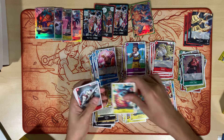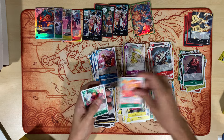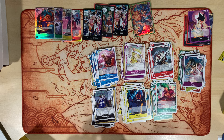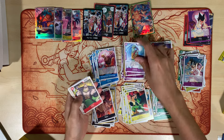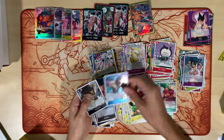Tonji, Jinbei, Porchemi, Baker, Baskerville, Sanji, Slow Slow Beam, Koala, Bartolomeo, Shaka, Foxy, Foxy, Monkey D. Luffy. Maha, Usap, Starry, Kapote, Dice, Keep Out, Spandum, Sanji, Slave Arrow, Tanaka, Law, Luchi.